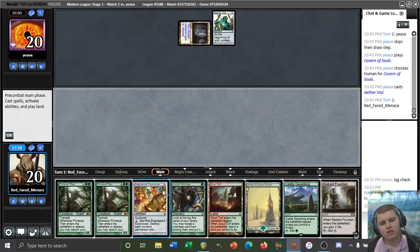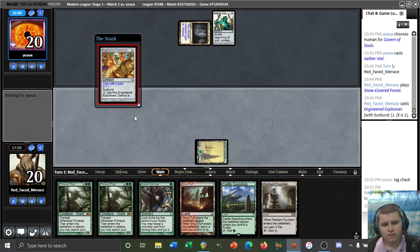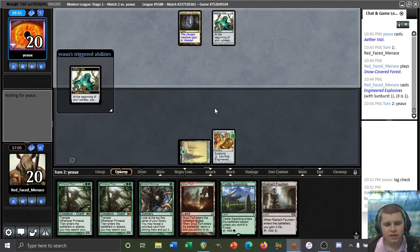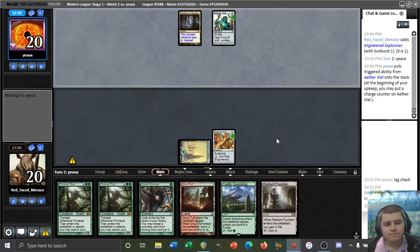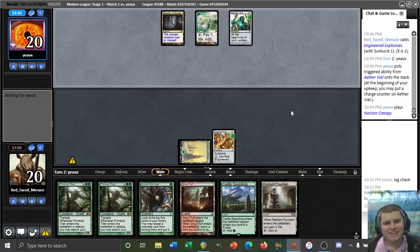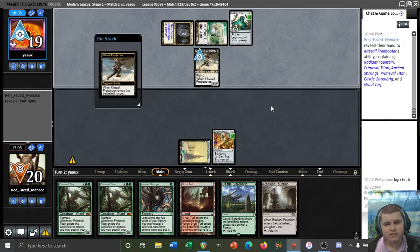If we play Forest and Explosives on one, we can de-accelerate their hand — they only get one activation of Vial, but it's going to take up this turn and next. I think that's probably fine. I need our opponent to be as slow as possible for us to make it out. We'll get Radiant Fountain value too — that's nice. Freebooter taking our Stirrings — okay, don't love it. It's a good thing we played out this Explosives.